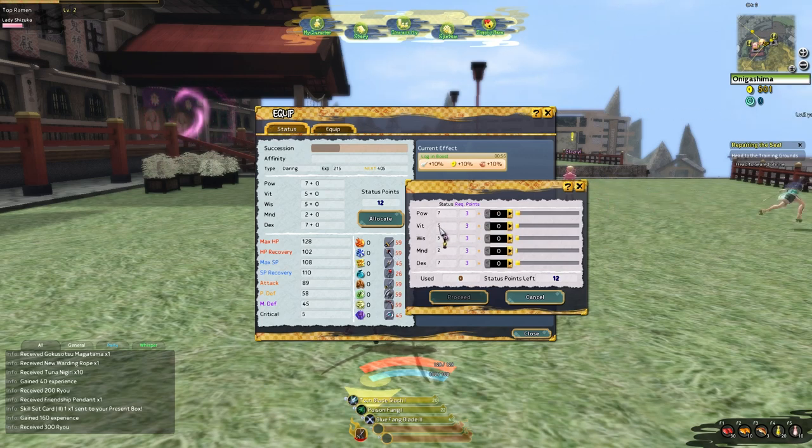Vitality raises your defense and your HP — you can see max HP right here. It raises defense, HP recovery, and magic defense. As you pump points in, you get more defense, more magic defense, more HP, and more HP recovery, which is your passive regeneration. Vitality is something you kind of need from every build unless you just want to get one-shot, so it's best used as a secondary or tertiary stat.